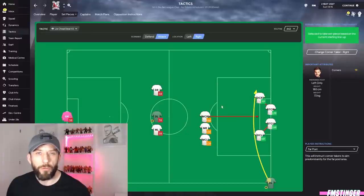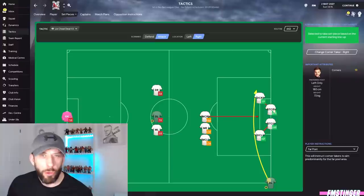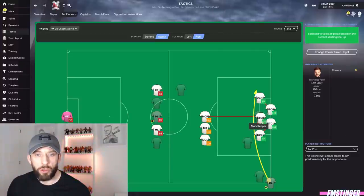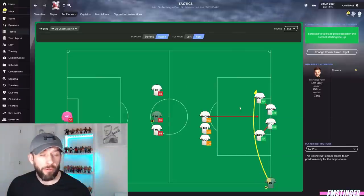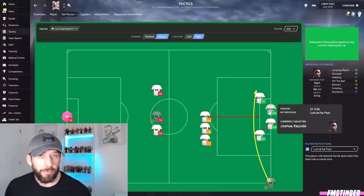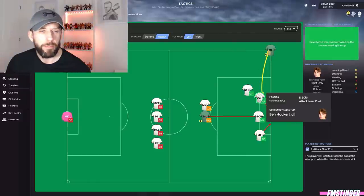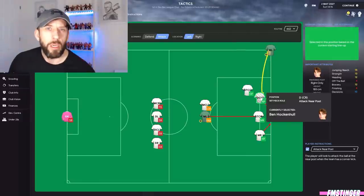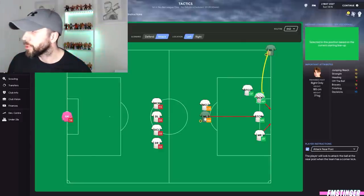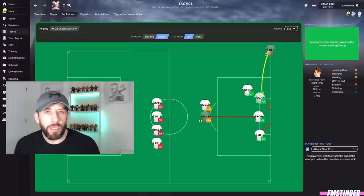There are lots of other players making runs in the danger area — these are distraction players. The main target is at the back post, but you want to fill areas with distractions so opposition defenders need to mark up others, hopefully freeing your player. We've got a guy on the edge of the box making a run in, guys lurking on the edge, a guy at the front post, and two players ready to pick up the pieces if the ball drops or comes off the keeper. From the left-hand side, the right footer swings it in to the near post — same target player, same distraction setup.